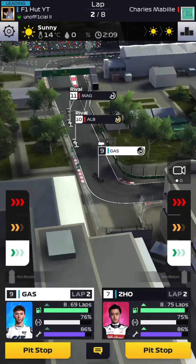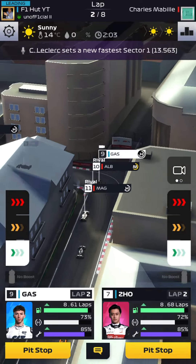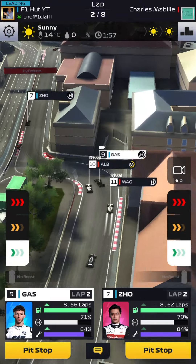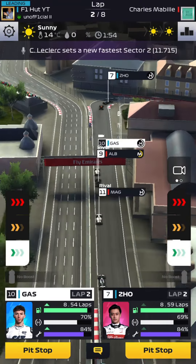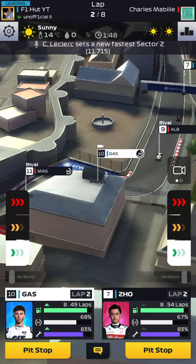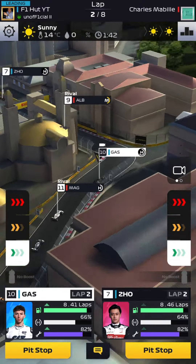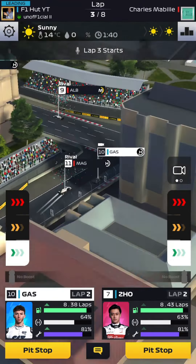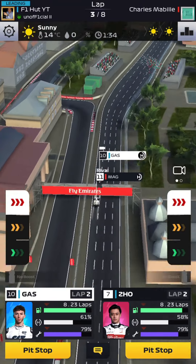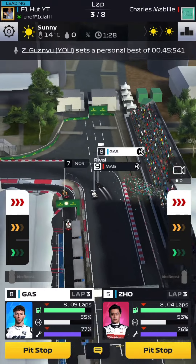Gasly lost a position here, and now both of my rival's drivers are behind us. Gasly is defending, but I think the team order is going to activate and it's going to glitch — and yes, Albon is going to be able to overtake Gasly, which is a bit frustrating and ridiculous. That's another thing that should be fixed in the game.